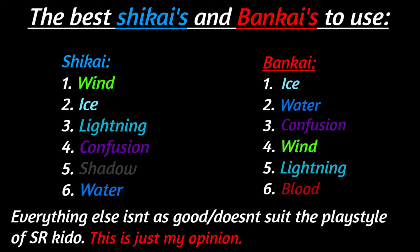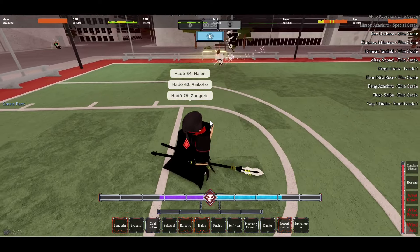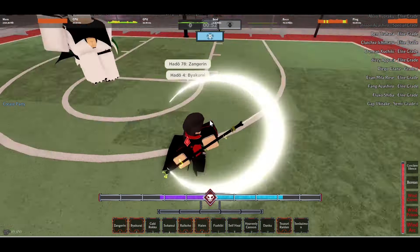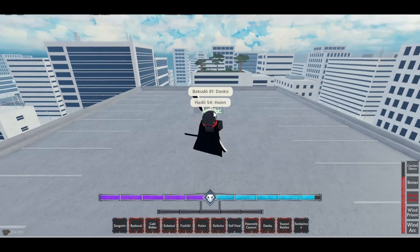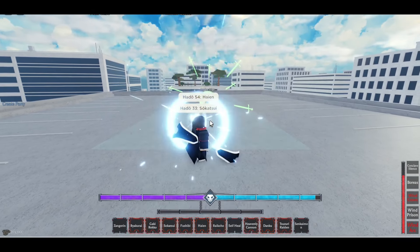Now in terms of Shikai, this is obviously just my opinion. Number one is Wind specifically due to every single move basically being a stun, which confirms all of your Kido moves. So the Z move into Haiyan, then using C into Sokatsui or Heavenly Cannon. Then you have Ice. Ice is also kind of the same case as Wind where it has a bunch of stuns and you're able to run your combos much better. You can M1 Bushogama people like a god with Ice — it's really good.